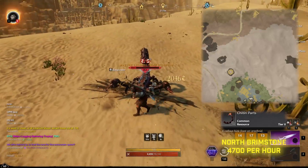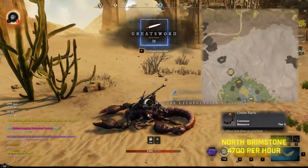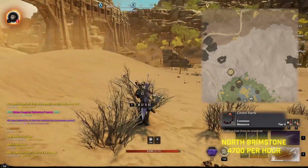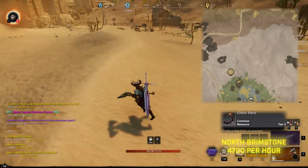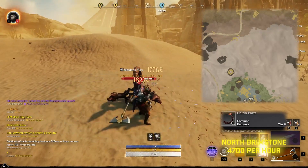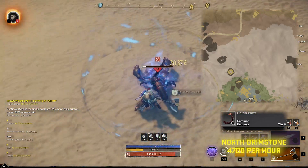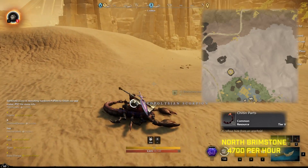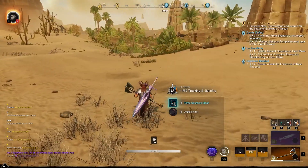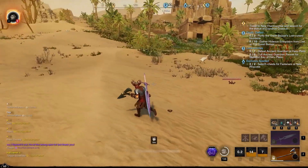Another resource people are passing up is scorpion bodies — you get chitin from harvesting them, which is used to create chitin armor. You get one to two chitin per harvest depending on your tool, and you can make around 4,700 gold an hour just harvesting scorpions. There's a great spot in the northern part of Brimstone Sands where the scorpions are level 62 and 63. The mature scorpions are tougher, but the area isn't super populated and they aren't too difficult.